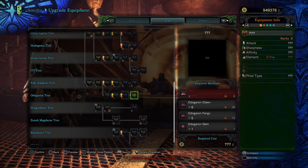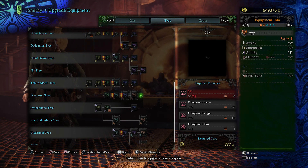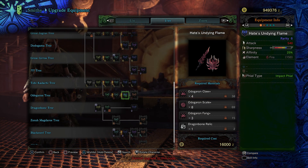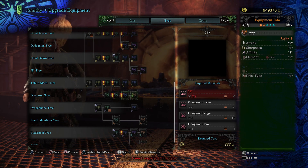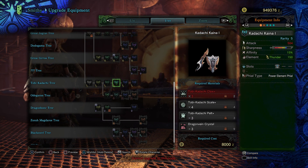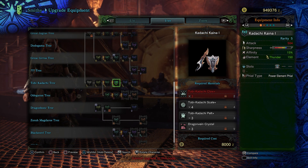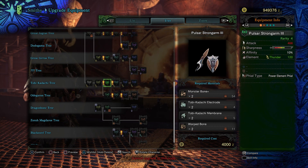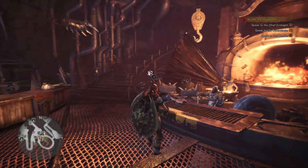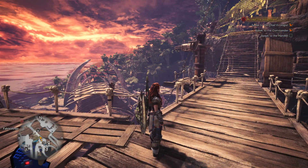Although, that one could be good because that's a Rarity 8. I'm actually only missing one thing for it — interesting. I could have a Rarity 8 weapon — that would be awesome. Rarity 8, as far as I know, is the highest rarity, so it probably does some massive damage. But yeah, the Tobikadachi stuff we could get up to Rarity 5 — not great, but high sharpness, decent affinity, and thunder element. So it's something to think about. Alright, so we are all done here. Thank you for watching and I will see you next time.